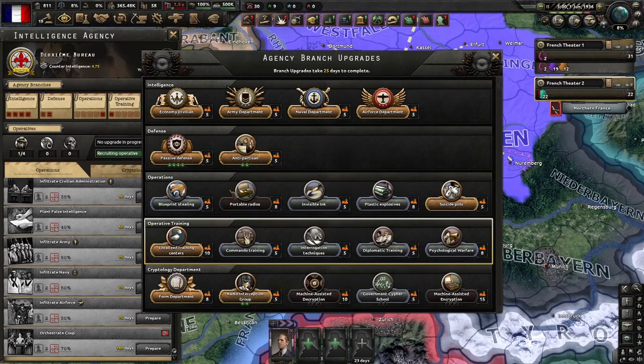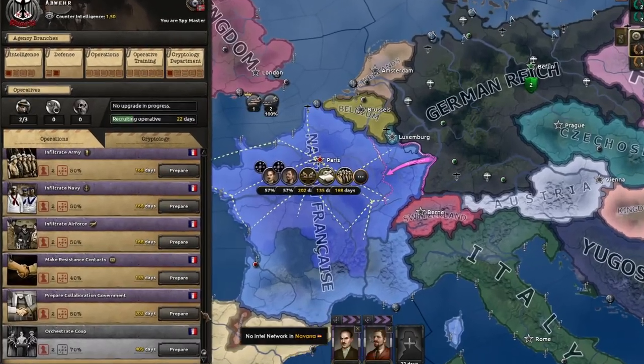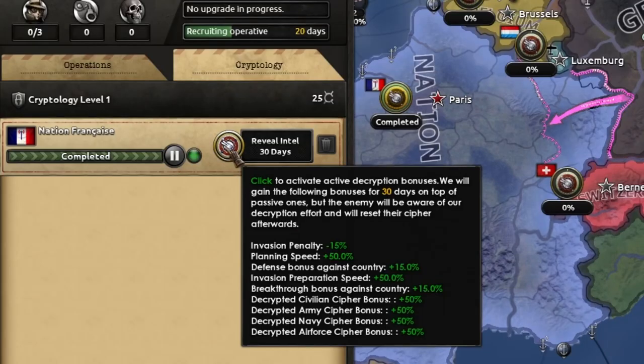Each upgrade has a unique benefit, and after 5 upgrades you'll get an additional operative. I'll cover upgrades in a later video, as well as what special missions and operations are worth doing, and how to maximize the advantages you get with cryptology.